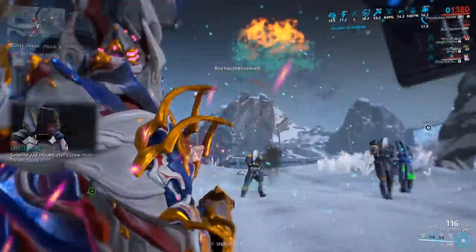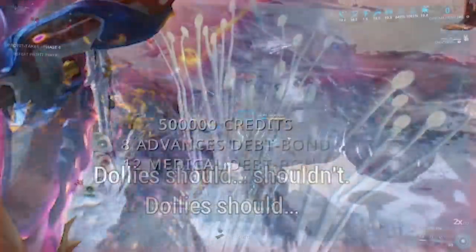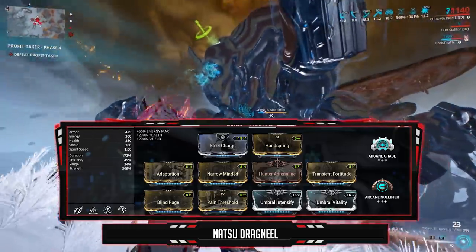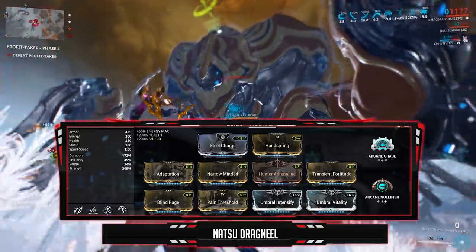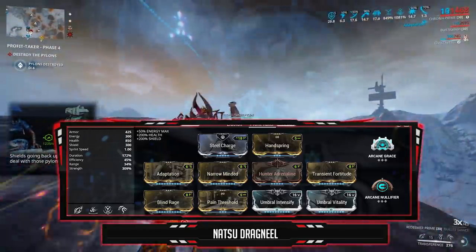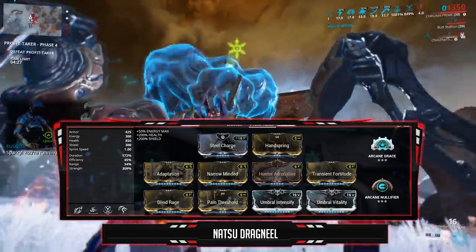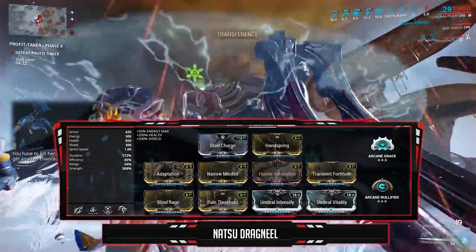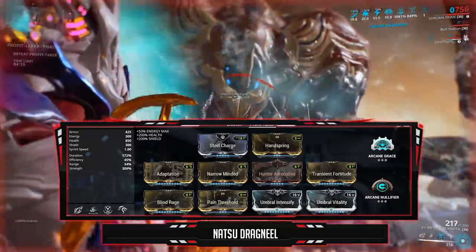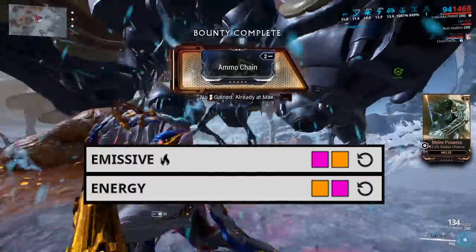The frame that excels in this fight is Chroma, providing tankiness and a damage boost with one ability, plus Effigy grants a 2x credit booster. Without Umbral Forma, build Chroma with Steel Charge in the aura for mod capacity, Handspring in the Exilus for knockdown recovery, and Pain Threshold for stagger recovery — these two will save you. Power Strength at 309% with two Umbral mods, Blind Rage, and Transient Fortitude gives an 849% Fury buff and 1081% armor increase. At minimum 300% power strength, Chroma deals insane damage via Vex Armor, so you can remove base damage mods like Serration, Hornet Strike, and Pressure Point, replacing them with elements or utility. Hunter Adrenaline replenishes energy from health damage, Narrow Minded adds duration, and Adaptation adds defenses. Heat is used as the element to grant Chroma a strong health pool.